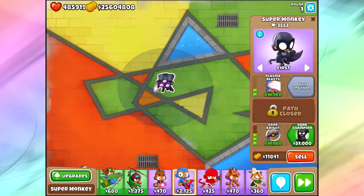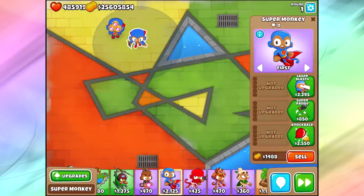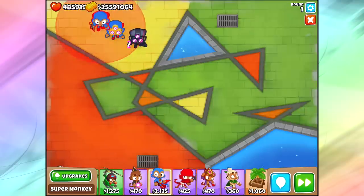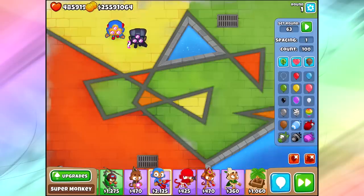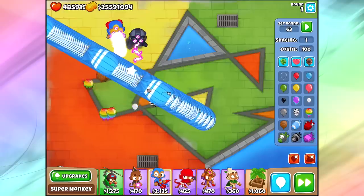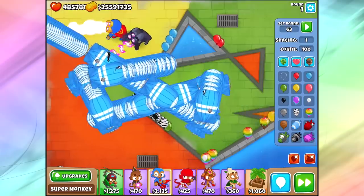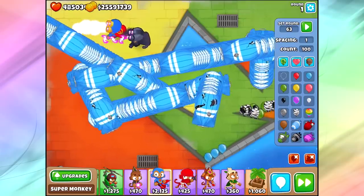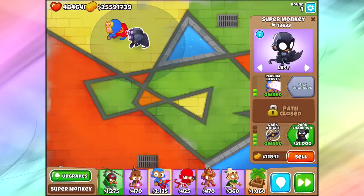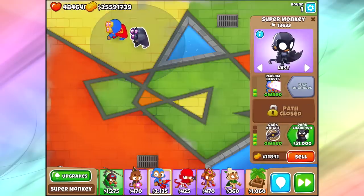Moving up to the Dark Knight, now we've got extra MOAB damage. To compare, let's put a Plasma Monkey and a Dark Knight Plasma Monkey side by side — we spent a lot more money on the Dark Knight, an extra $5,000 or so. Let's look at MOAB-class bloons with both on strong, let them go to town, do 100 more. Alright — we've got 13,000 for the Dark Knight versus 4,220 for the plasma. Even if we doubled the plasma monkey, he's still not as good. You can tell this guy is really solid against MOAB-class bloons.